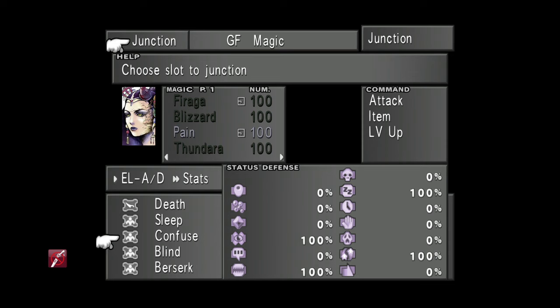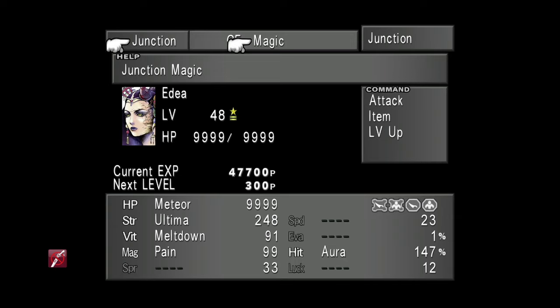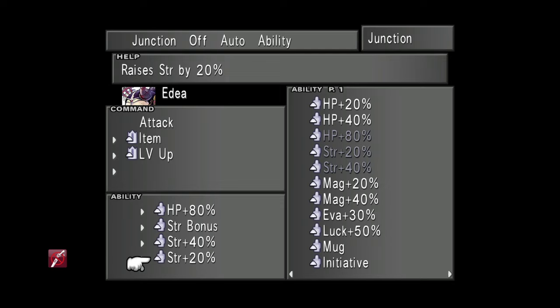Keep those active, and make sure — this is really important — that you have Edea's strength stat as high as possible. I've managed to get to 248 using Ultima as my junction magic. If you don't have Ultima, then just stick any of the high level magic on there. I've also put some strength abilities onto her ability list, and even strength bonus, since we are leveling her. That way she gets a little bit more powerful and it just makes the battles quicker as we go through this farm.